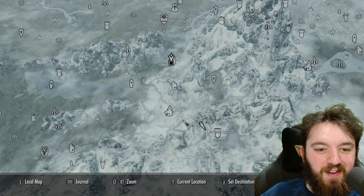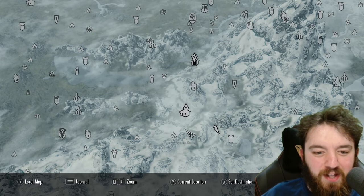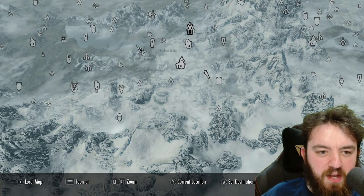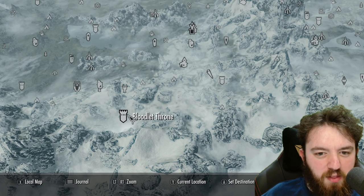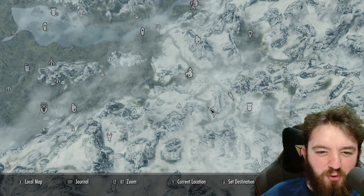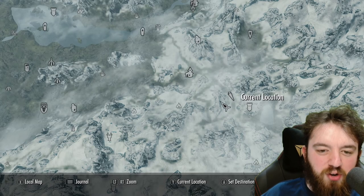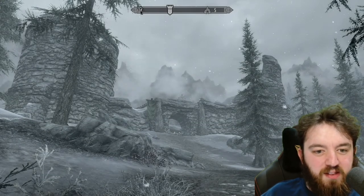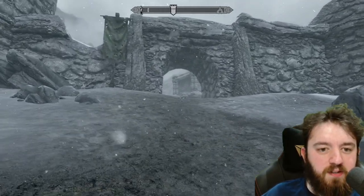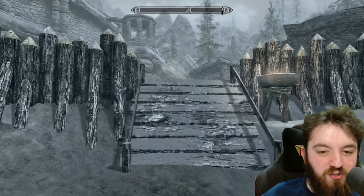Welcome everyone to Fort Neugrad, just located southeast of Helgen, or at least what's left of Helgen, and east of Greywater Grotto. This place is very strategic on the map if you want to get to the likes of Bloodlet Throne and South Fringe Sanctum. There are really only two ways to get to it from Helgen. It does play a part in both the Civil War and a few other things. There's a treasure map and some gold ore, so be sure to stick through to the end of the video.